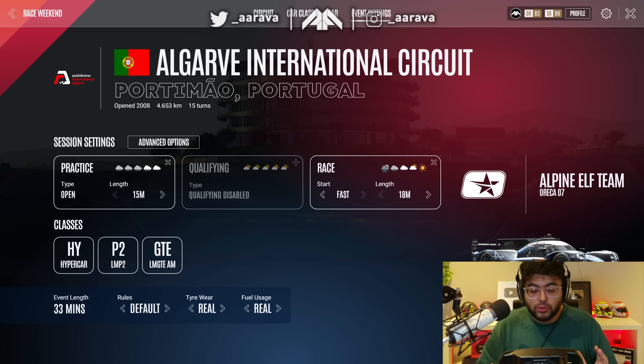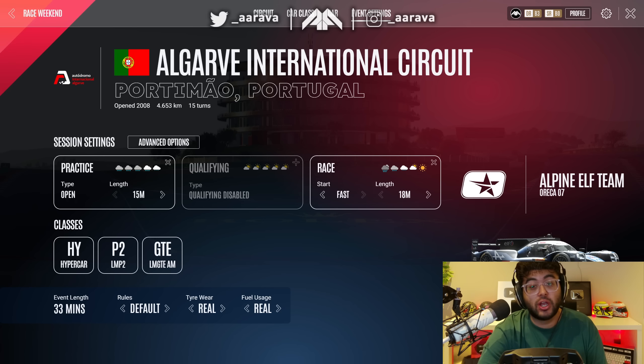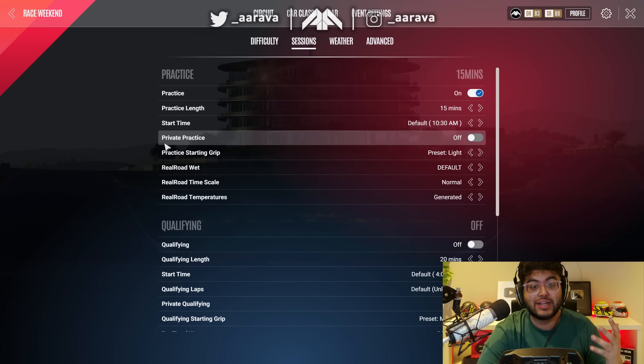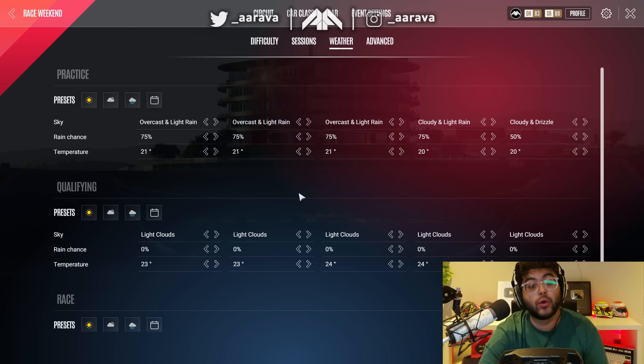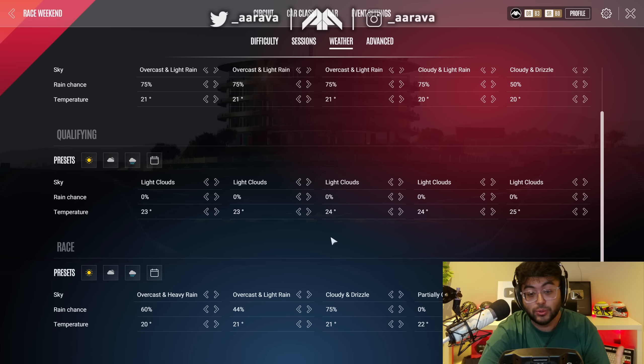We are back with some more Le Mans Ultimate gameplay here for you today. And this time we are checking out wet weather racing in this game and also the LMP2 class, because I saw a few comments asking me to drive the other classes. So we're going with LMP2 at the moment. We're going to have rain because I've set the weather up in practice — overcast light rain — so I can kind of get used to it and see how it really feels.